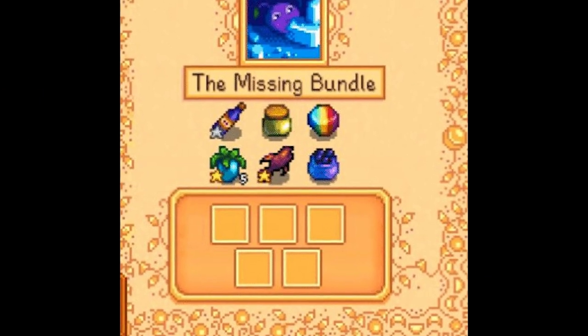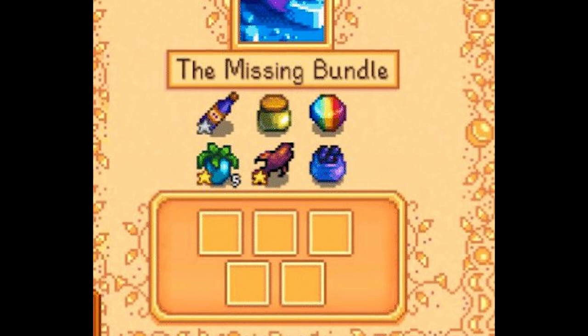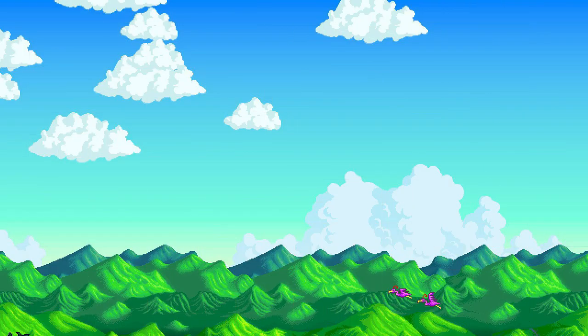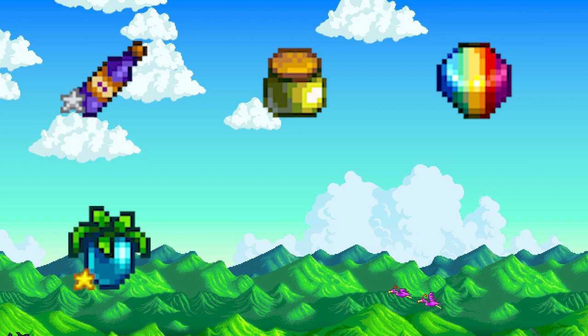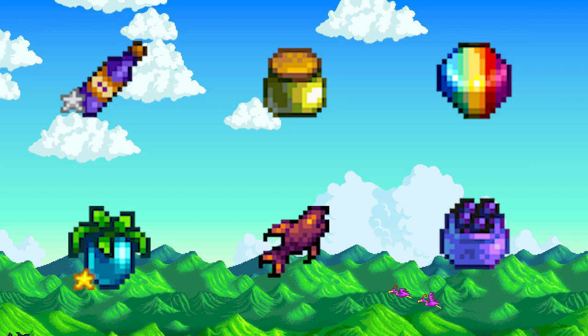It may look simple at first since it's just one bundle, but the items needed to complete it are rare. There are six options: Silver Star Wine, Dinosaur Mayonnaise, Prismatic Shard, five Gold Star Ancient Fruits, Void Salmon, and Caviar. You will need five of these six items.